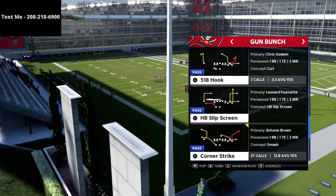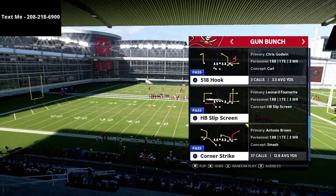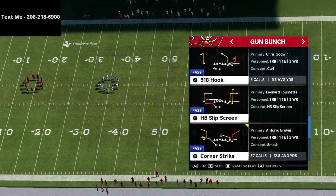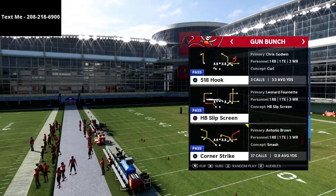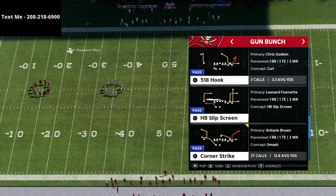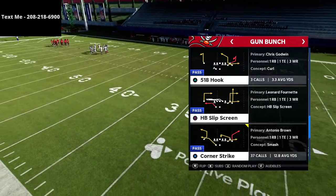In this video we're going to be going over the play Corner Strike from the New England Patriots Gun Bunch offense. If you haven't looked at the New England Patriots playbook this year, it is probably the number one playbook in Madden 21 — the most effective in my opinion. It's got all of the effective concepts from pretty much all the meta formations. If you want my entire New England Patriots offensive guide that goes formation by formation, play by play, you can get that in the description for about 10 to 15 bucks.